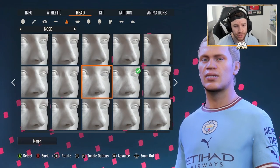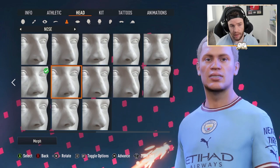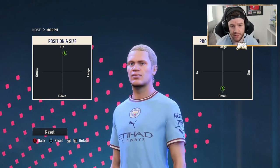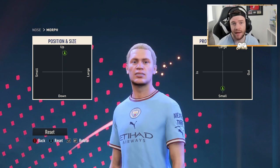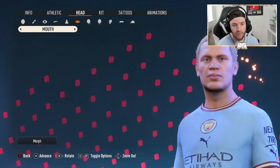Next up we do have the nose. I'll show you how far along you have to go on this middle row — if you go all the way to the end, it is the last one back here; that's the one you want to choose. Then you want to go to Morph once again, and this is what you want to do for the position, size, protrusion, and nose bone for this build. I'll give you a few seconds and then we'll skip to the next part.